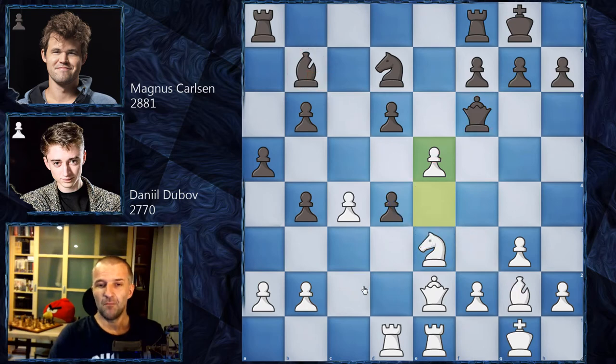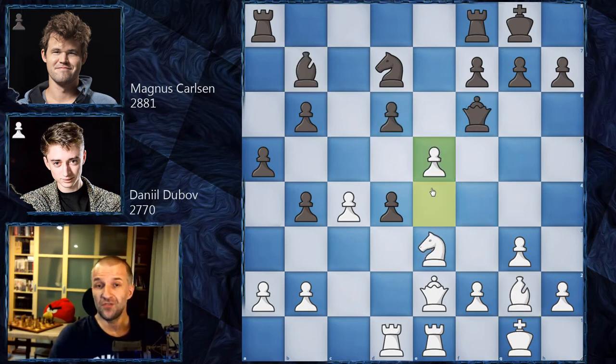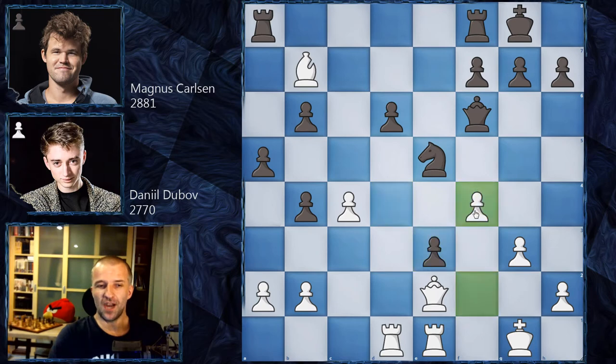The knight is still under attack, so a lot of calculation is required. How would you play here? Moving the queen doesn't make much sense. If you take with the pawn — which looks okay — the problem is knight g4 attacking the queen. Wherever the queen goes, bishop b7 wins a piece for white. So that's not possible. Maybe knight e5 looks much better, because after bishop b7, d takes on e3, white can play f4 to avoid any counterplay.